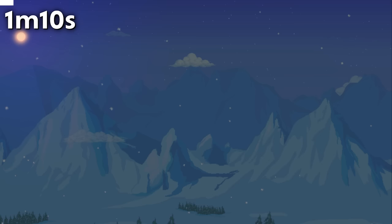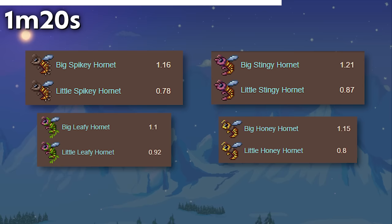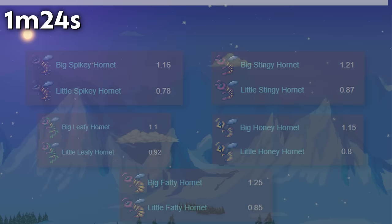Big Spiky Hornets take up 1.16 NPC slots, while Little Spiky Hornets take up 0.78 NPC slots. This number is yet different from the other varieties: Stingy Hornets, Sleepy Hornets, Honey Hornets, and Fatty Hornets. Why these specific numbers? No clue.